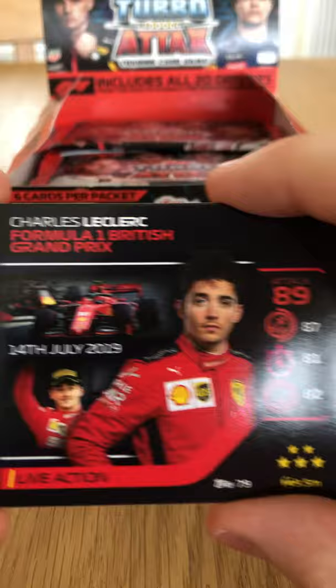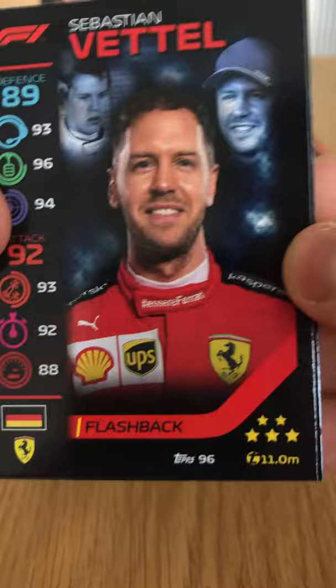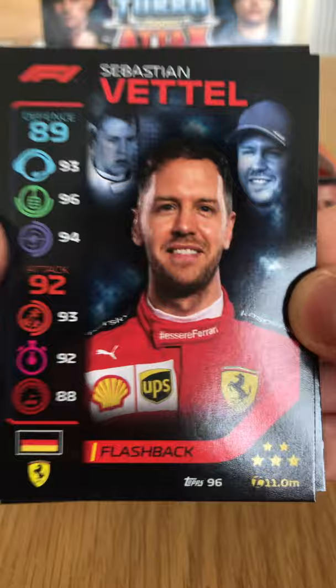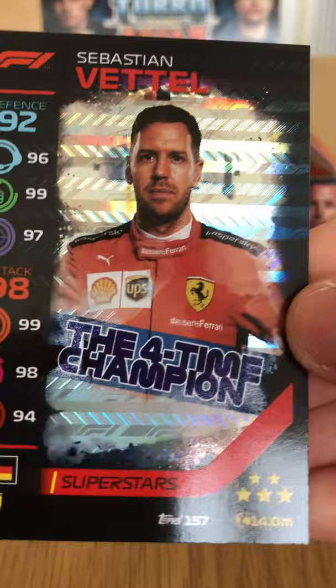We have a Live Action card for Charles Leclerc at the British Grand Prix last year. We have our first Flashback card of the opening in Sebastian Vettel, number 96 — very cool. And straight after that we've got Sebastian Vettel's Superstar holographic foil card — the four-time world champion of course, with Red Bull from 2010 to 2013.